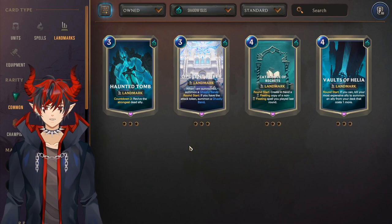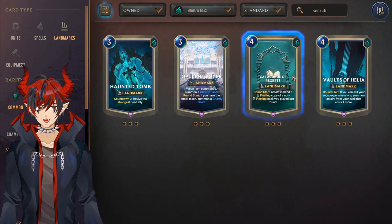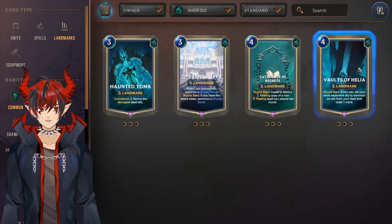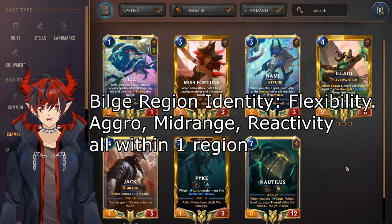For Shadow Isles landmarks, Opulent Foyer is definitely the best one. Catalog of Regrets is interesting because it has come up as a Shadow Isles plus Noxus control deck utilizing Catalog and also Conservatory — so that could come up again. Vaults of Helia is a recent meme — I wouldn't recommend using the epic on it. Haunted Tomb is not very good. For equipment I would just recommend not running either of these.